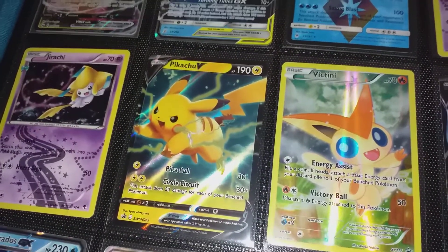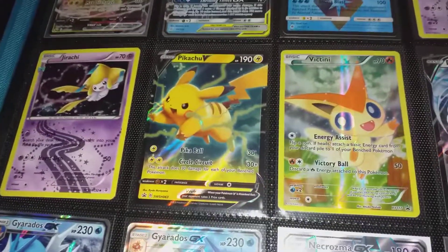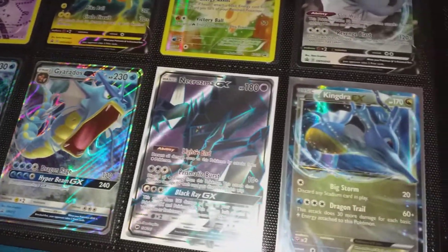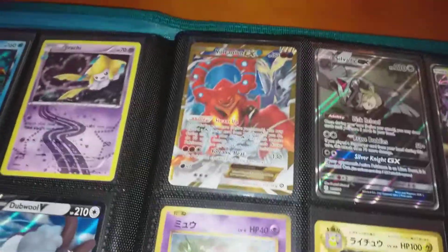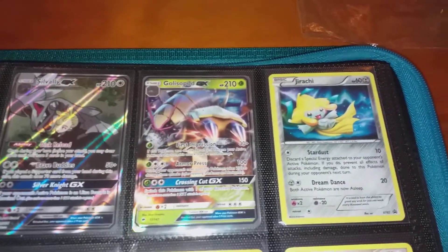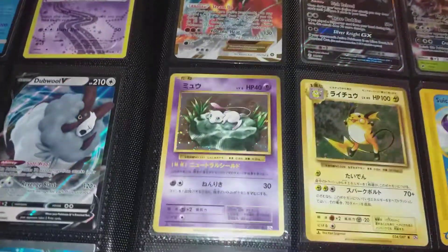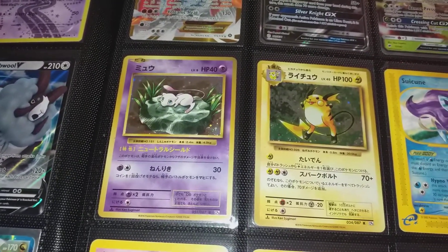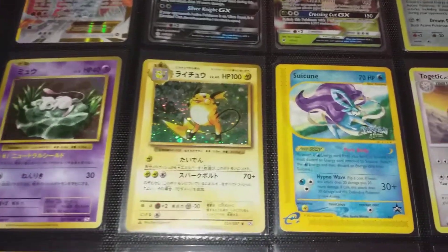I bought the $60 tin just for the Pikachu — pulled nothing — but it's just a cool card anyway. And there's just some cards I pulled when I first started buying packs again. The Jirachi there — every Jirachi is pretty much a cool looking card — but we never got those Jirachi big packs here in New Zealand unfortunately. Got the old Evolutions Japanese — I just like the old Japanese cards, always in a lot better condition than what we get here.